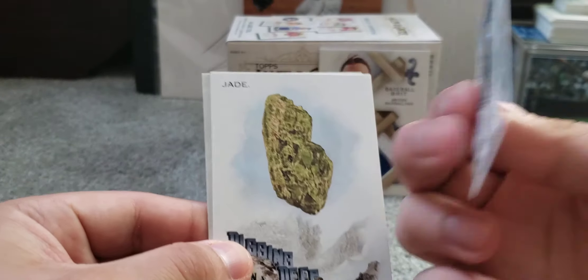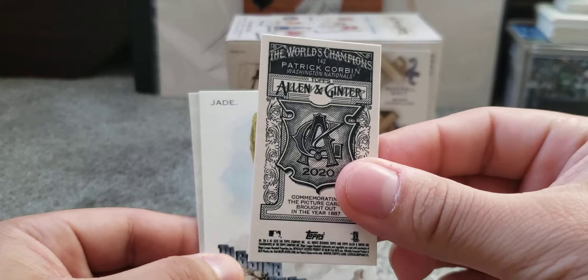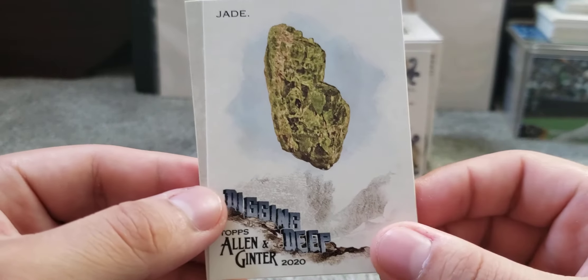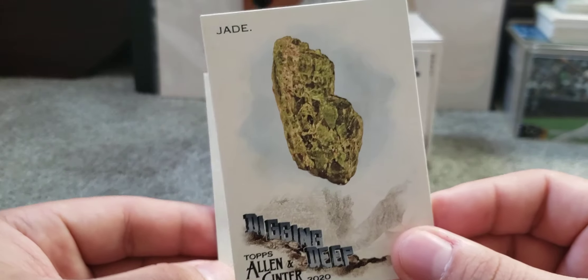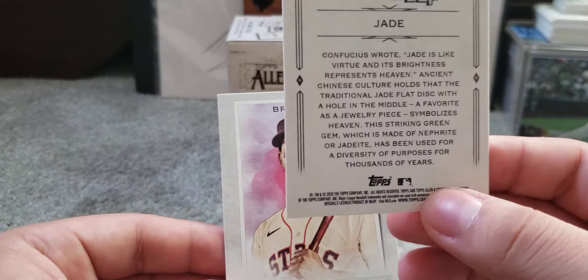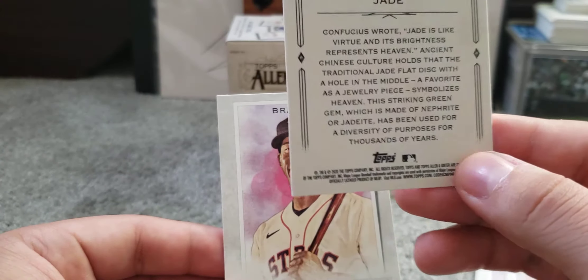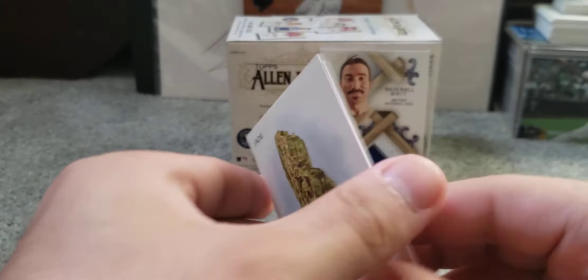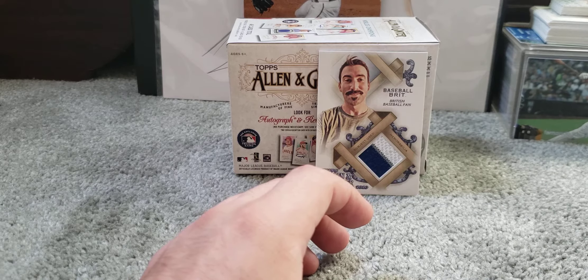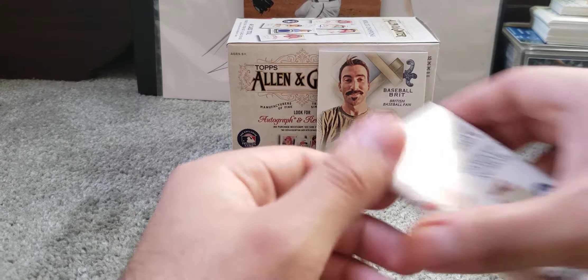We also get a Patrick Corbin mini with the Allen & Ginter back on it. Then we get a Jade 'Digging Deep' insert — I don't mind these inserts. I enjoy them because they give me some knowledge about rocks or buildings. And we end the pack with a Michael Brantley, who played well for the Astros but they didn't make it — always next year. Great first pack — we got our relic!